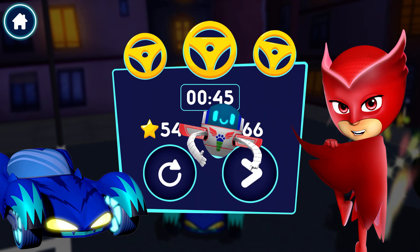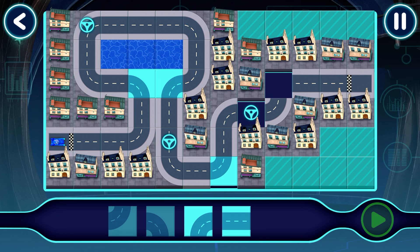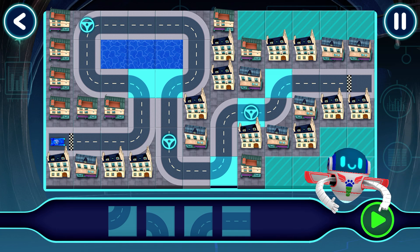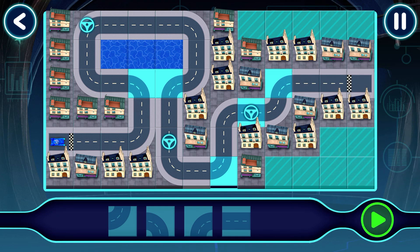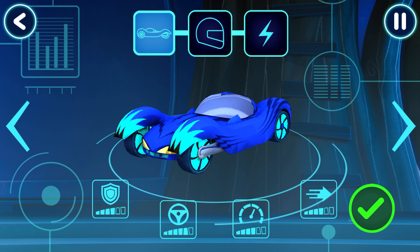You collected all the mission targets. Tap here to continue. Nice work. Good job. Good choice. Tap this button to test drive your track. Let's test this track. Great, your track works. Good choice. Before we can try out our track, we need to choose a vehicle.